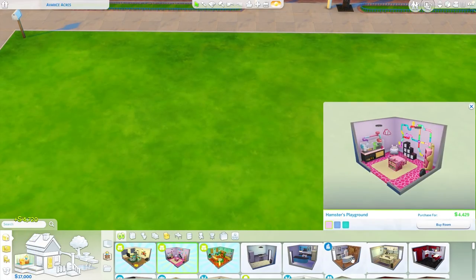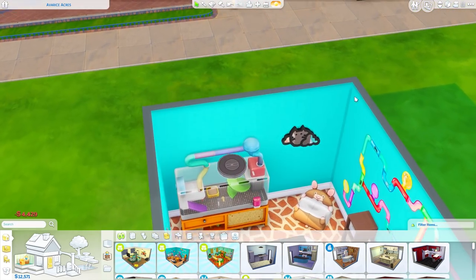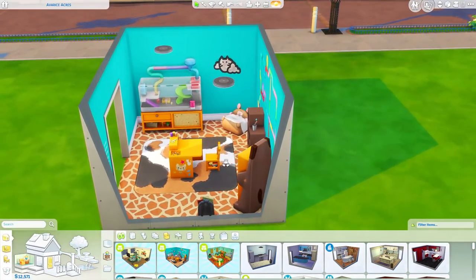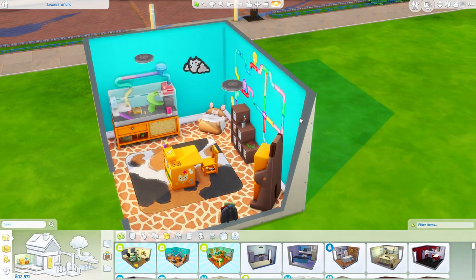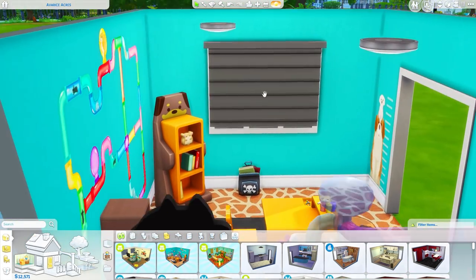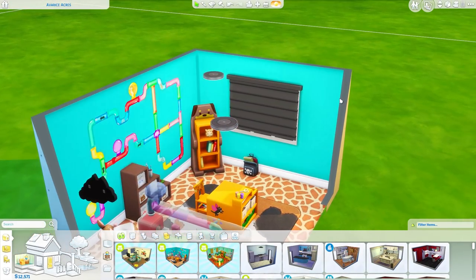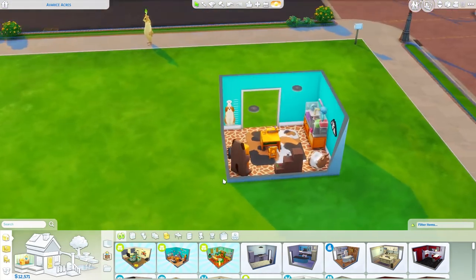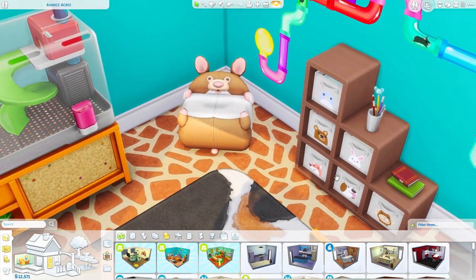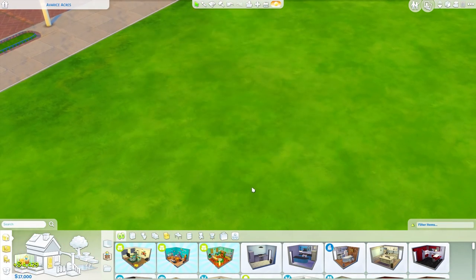The second room is Hamster's Playground — another very kiddish room. This mirror is super cute and it's honestly something I would probably have in my room, because I'm about eight years old in my brain but 23 in real life. There's also a new activity table that's really cute, and this chair is probably one of my favorite items in the entire pack. I really love this chair.